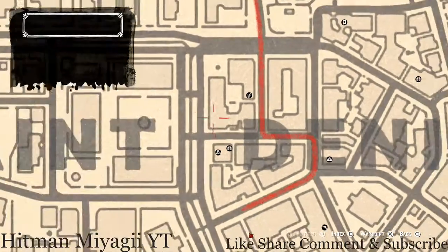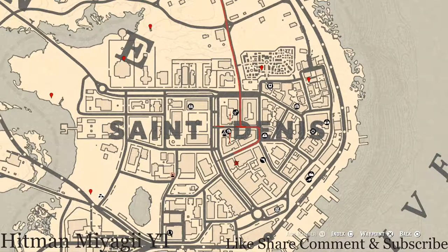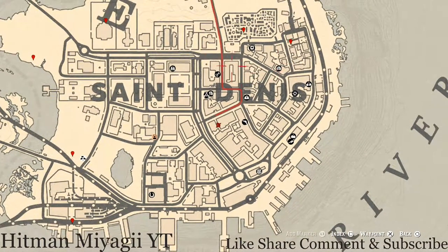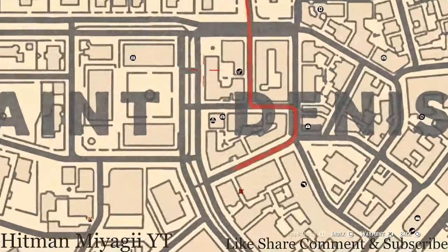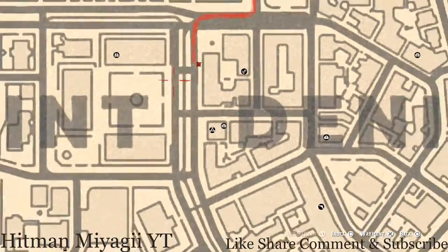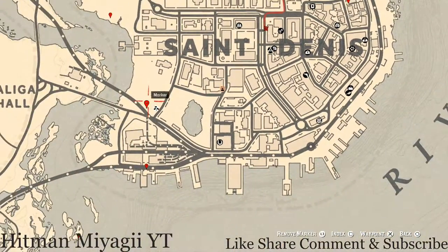Around the corner from the main saloon in Saint Denis, there's a corner cabinet on the side of the street. Open up the door, position yourself in front of it, and you will grab the bellow ruby bangle bracelet out of it, which is a lost luxury.